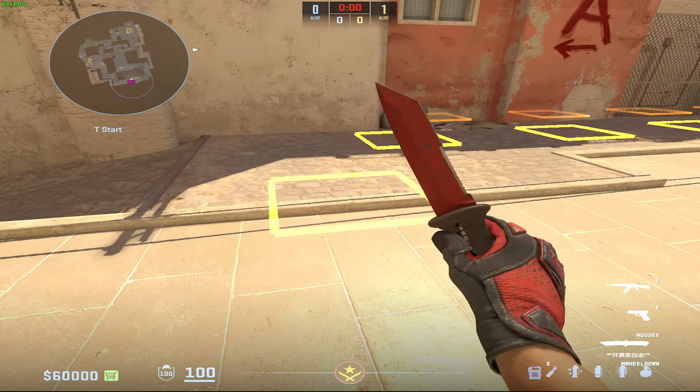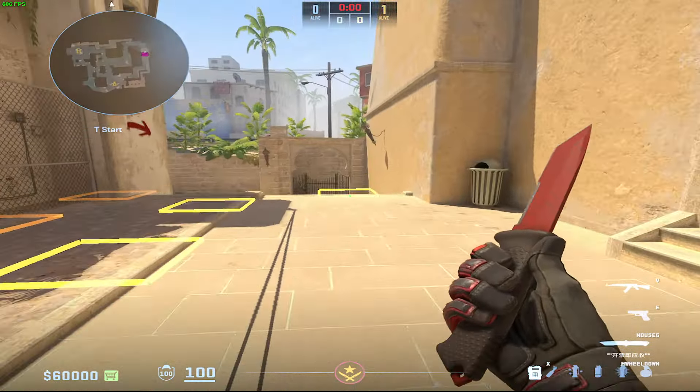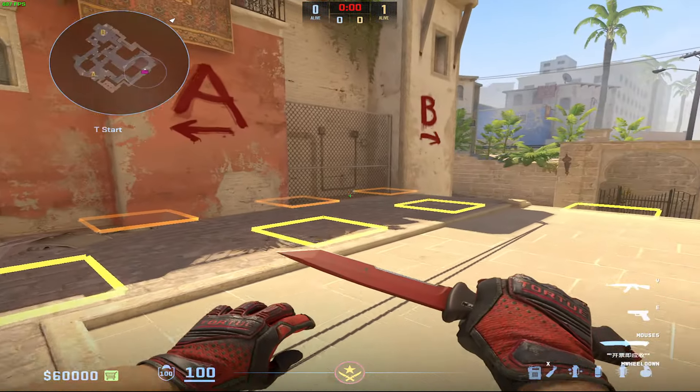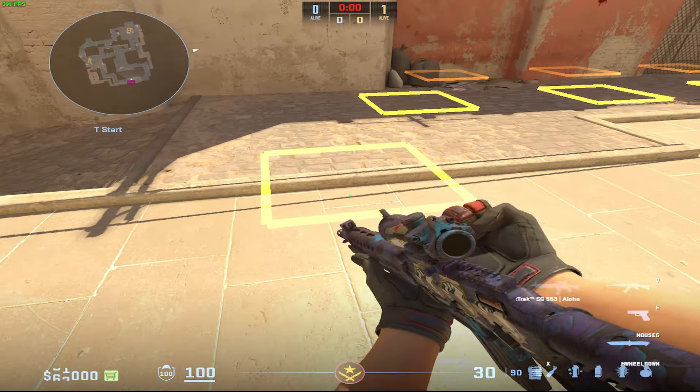How's it going guys, my name is Dewart. There are now five spawns — zero, one, two, three, and four — that are instant window spawns. So spawn five and beyond, all these front spawns, do not work for instant window smoke. I'm going to go through and show you all these different spawns and how to throw them.